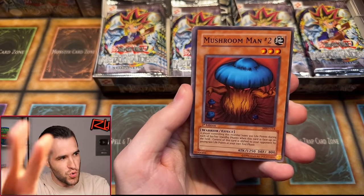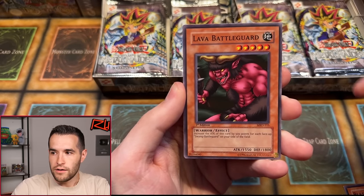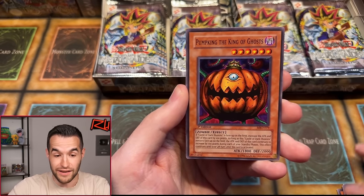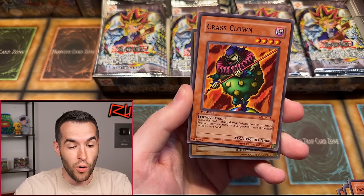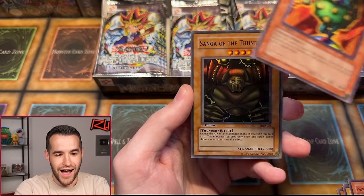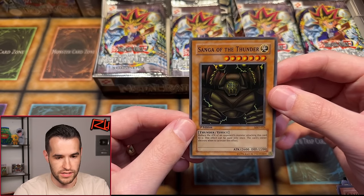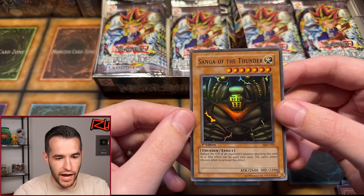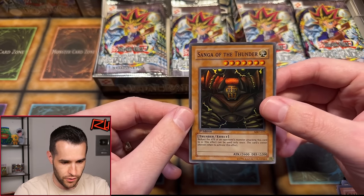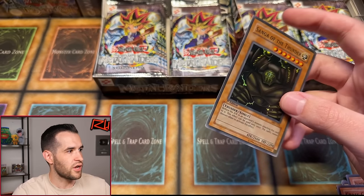Next pack: Ring of Magnet System, Mushroom Man number two, Blast Juggler, Rock Ogre Grotto number one, Lava Battle Guard, Morphin, Pump King the King of Ghosts. And — I think we got another Sangan! Another Sangan — that's crazy. These probably came from two different boxes. This one's a little more clean, though. Centering looks good, but there's a print dot right there. Back has a couple print lines. Centering is pretty good. Another Sangan!